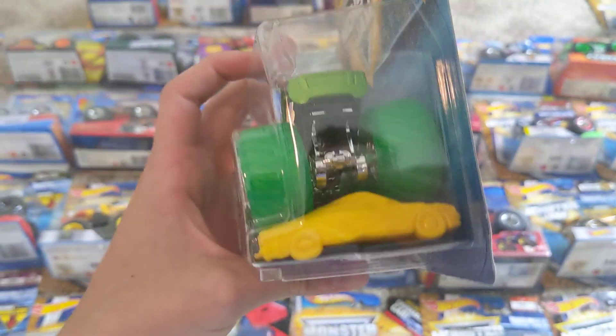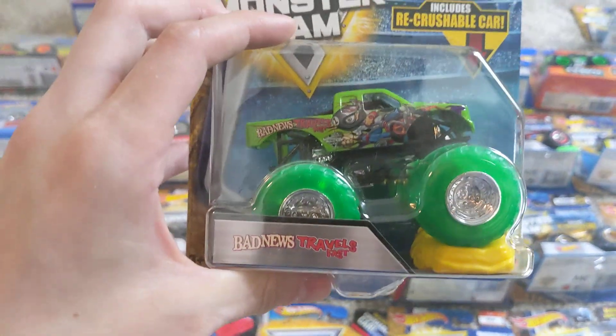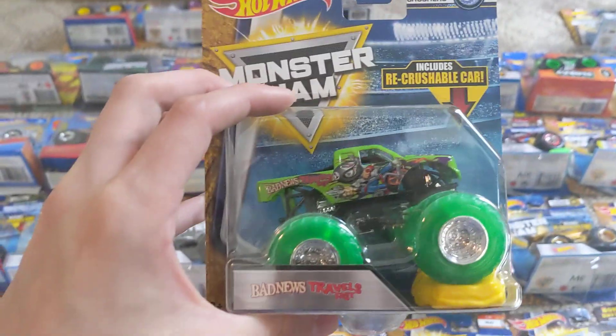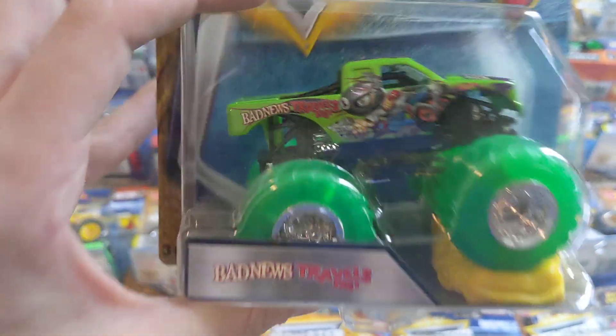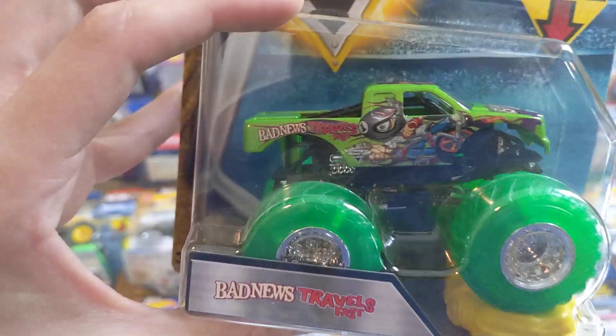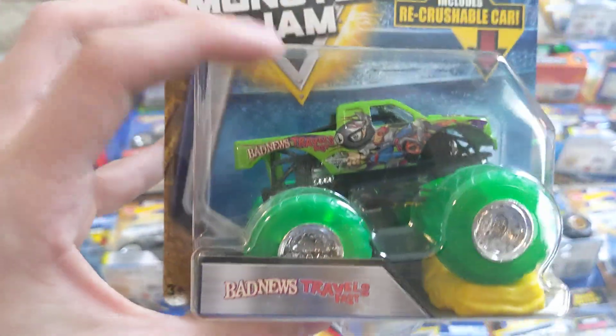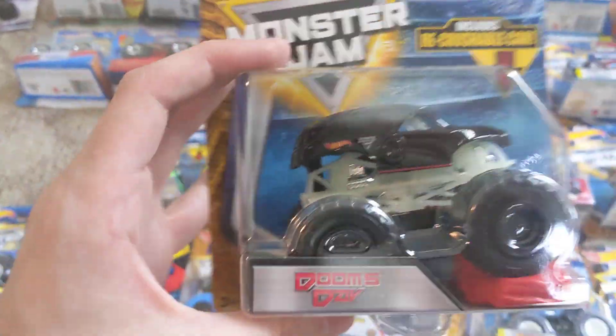Clear Crushers number two out of four — Bad News Travels Fast with the green clear wheels. I wish they made more Clear Crusher trucks and they didn't wait until the final year of making the Hot Wheels trucks before they ended them. But Bad News Travels Fast, the green clean body with the green clear wheels. I say green clear because the first version of Bad News Travels Fast — the green body — came out as a Mud Trucks. They did the same thing with Mad Scientist.